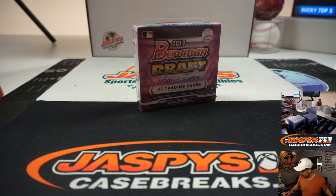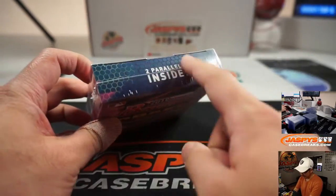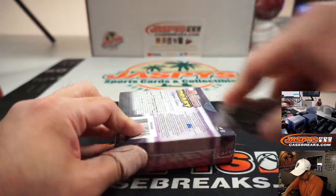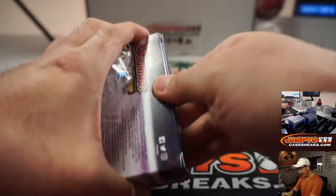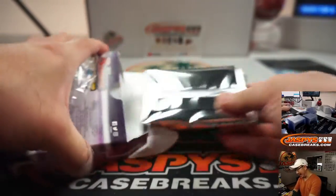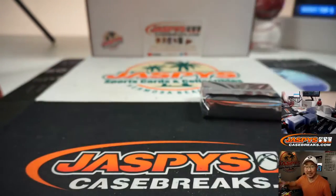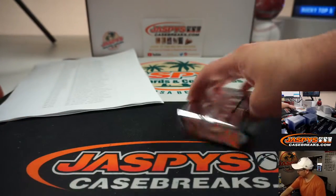And we're back. There were no trades. So let's pop these open. These parallels, depending on the right player, could be pretty huge. Good luck. You have a shot at winning that tennis spot and a shot at break credit too. Details on jazbeescasebreaks.com. That's the final printout right there, same as what you saw on the previous screen.